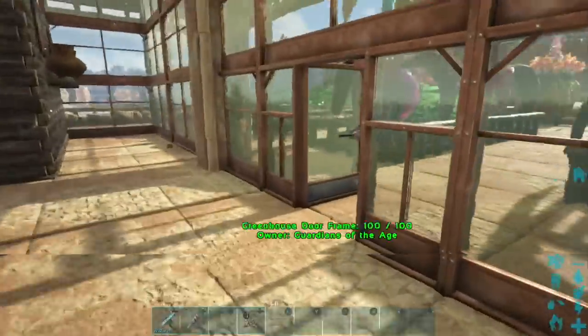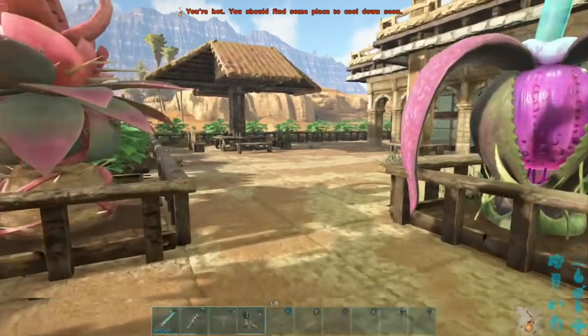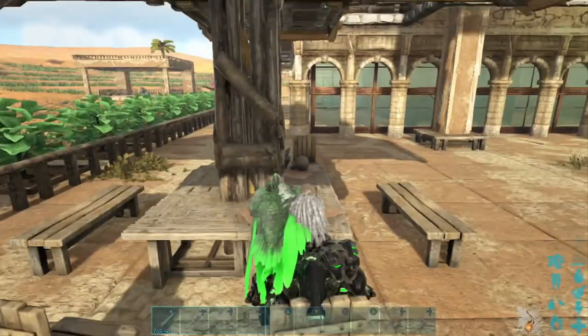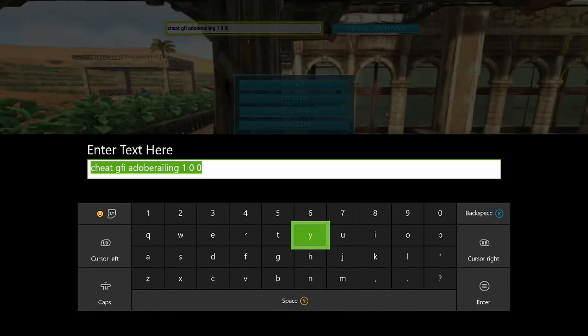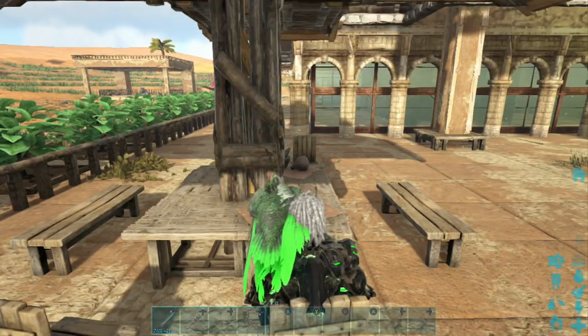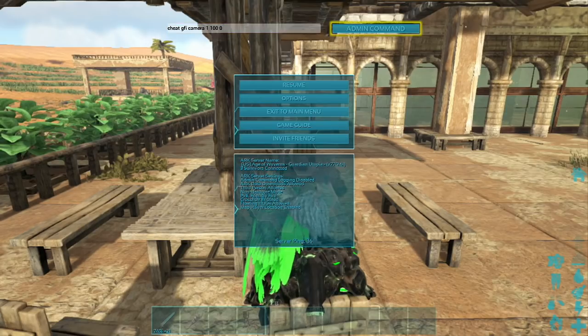First things first, we're going to go outside and I'm going to show you guys how to spawn in a camera. Now the camera command is going to be: cheat GFI camera 1 0 0. Now you've got yourself a primitive camera. If you want an ascendant camera, change that second zero to a 100.